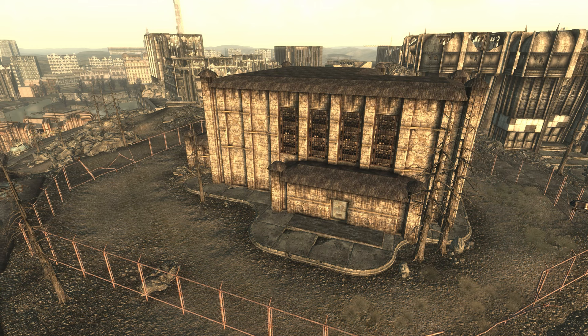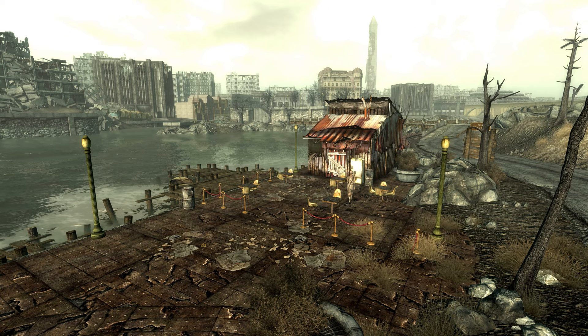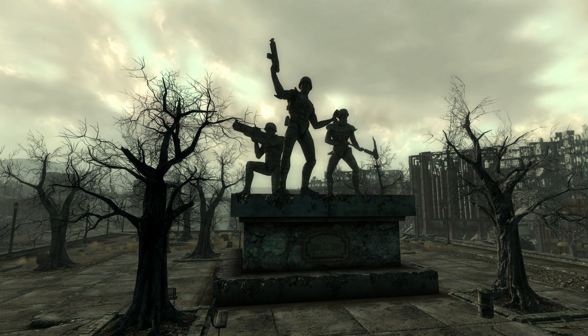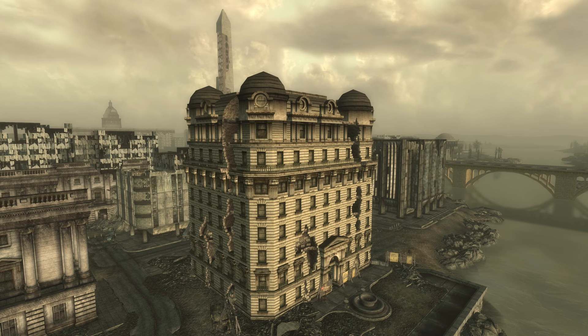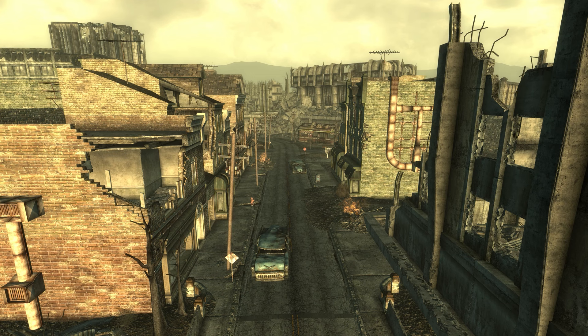Grey Ditch lies west of the downtown DC ruins in the southern central section of the capital wasteland in Fallout 3. Megaton lies in the hills to the northwest. Closer to Grey Ditch, but in the same direction, lies the sewer way station. North-northwest lies the raider-infested Super Duper Mart. Northeast at Wilhelm's Wharf, Grandma Sparkle works as a trader and cook. The Anchorage War Memorial, found on an island in the Potomac northeast of Grey Ditch, has become a haven for mirelurks. East of Grey Ditch, across the river, lies Dukov's Place and the mole-rat-infested tepid sewers. Southeast lies Arlington National Cemetery and the nearby Chinese intelligence base at Mama Dolce's.